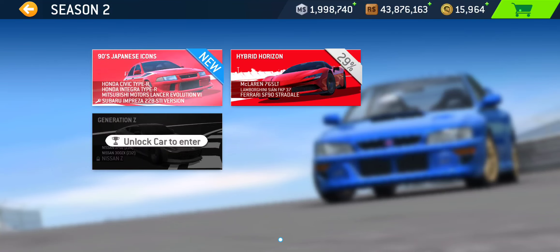As you can see here, it features four Japanese cars: Honda Civic Type R, Honda Integra Type R, Mitsubishi Motors Lancer Evolution VI, and Subaru Impreza 22B STI version. Of course, the Mitsubishi and Subaru being the latest additions to the game, this series is really meant for those two new cars, as those are the ones that can meet the PR requirement.